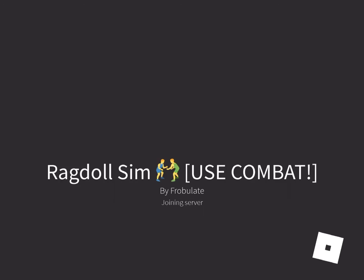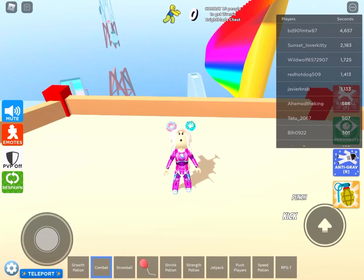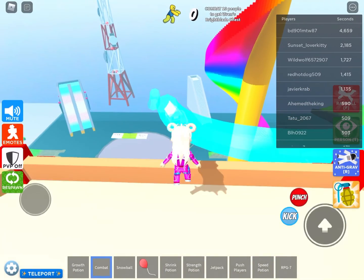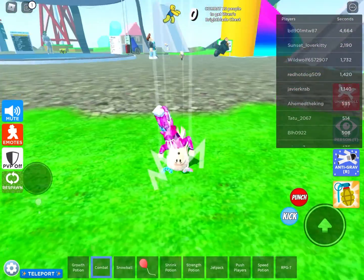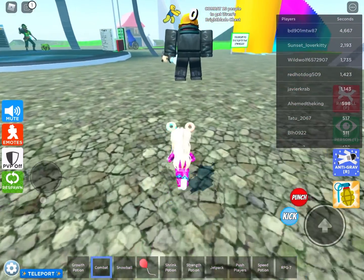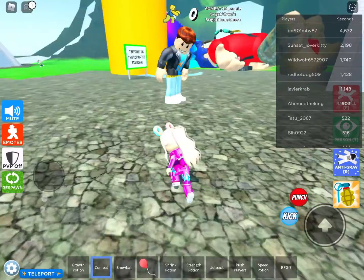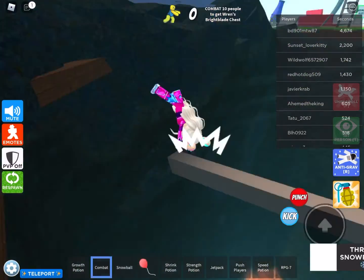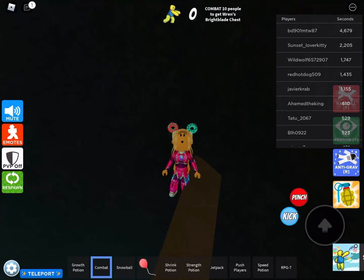For this one, you have to push 10 players. I'll show you how to push them — it's pretty easy. Don't use a game pass, no need, and this costs no Robux. You're going to want to click combat, and then bat, and then you can punch somebody or kick them. You're going to want to do it 10 times. See that number? That'll tell you how many times. So you just click it when there's a picture, and then you'll do it.